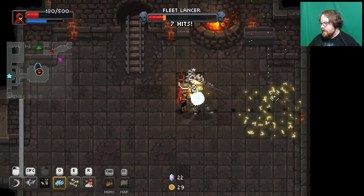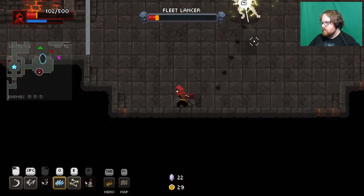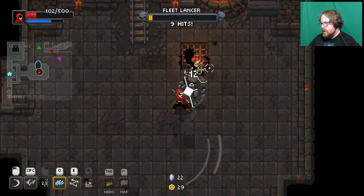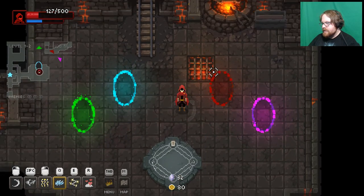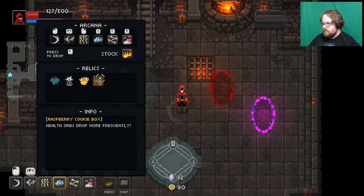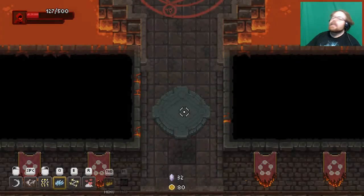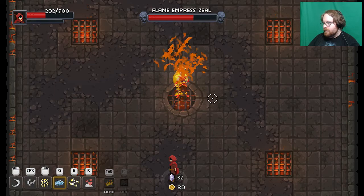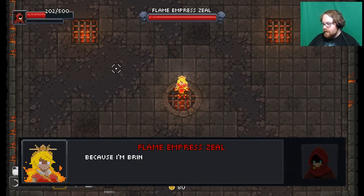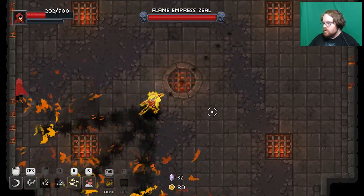Anytime they break out of their aura is when you can combo them. Raspberry Cookie Box — heal orbs drop more frequently, that's tight. That was stage two, so now we have to get through this — okay, fire boss. Fire Lord Zeal. 'Are you warmed up yet? Because I'm bringing the heat!'